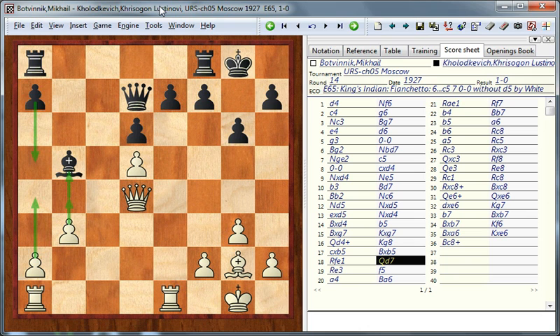In general the structure is pretty nice for white because he has pressure on the e-file and the plan of possibly advancing pawns on the queenside, so it's not easy to defend a position like that. This move is a mistake — it weakens the e6 square and it weakens the black king. The idea is to play rook to f7 so that black can defend the e-pawn with one extra piece, but the same idea could have been achieved by playing pawn to a5 and then rook a7 to defend the e7 pawn.